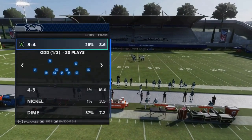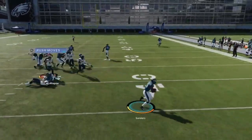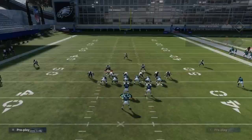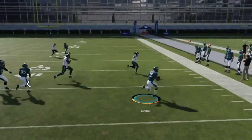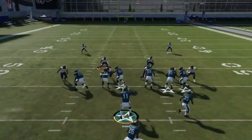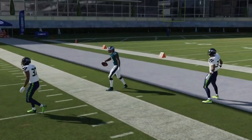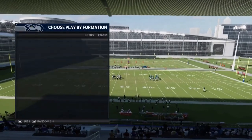Next we got the Power Option — a speed play where you've got that back blocking for you. Hit the left bumper or L1 button to get the ball out. Hold as long as possible. This year they improved the animations where you're flipping the play out — it's a really good animation upgrade. If the defender hesitates, you get some really explosive runs.